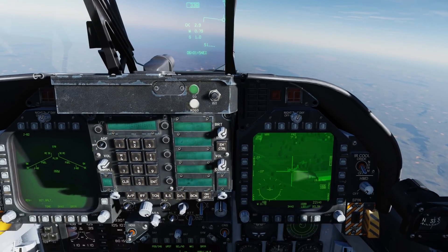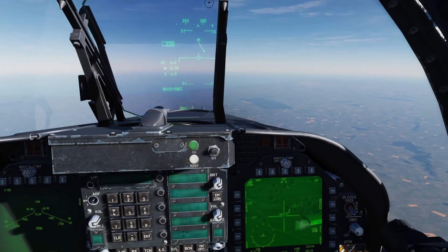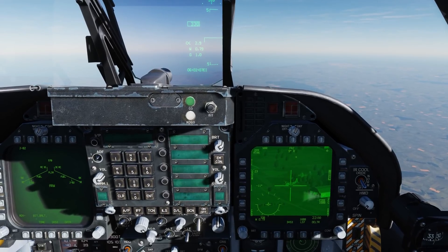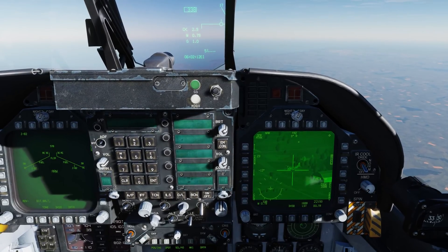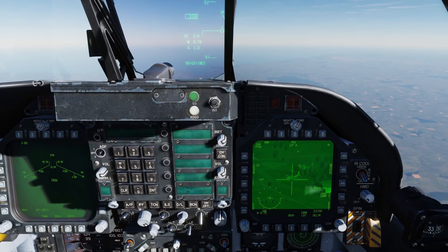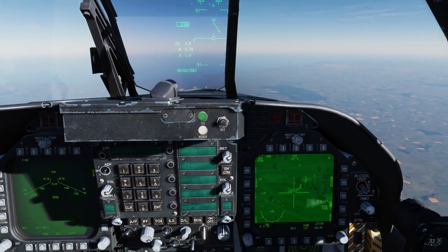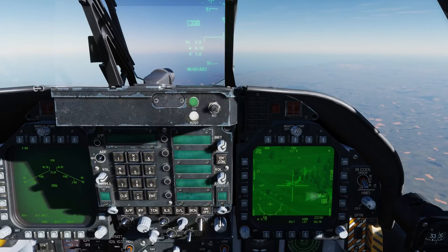Here in area track we're in a non-slew mode, indicated by the solid diamond. So the question is — what if I want to change my target to a different one and I really don't want to go all the way back out to snowplow mode? Here's what you do: depress on the TDC switch and slew away — we have this little cross indicating the offset location. Let's put it on this target up here, depress the TDC again, and this changes the location of that diamond to that new target.